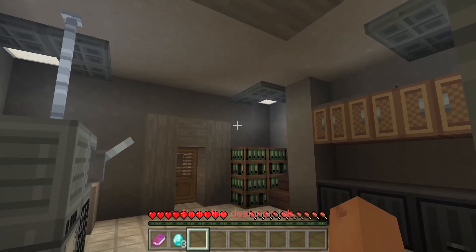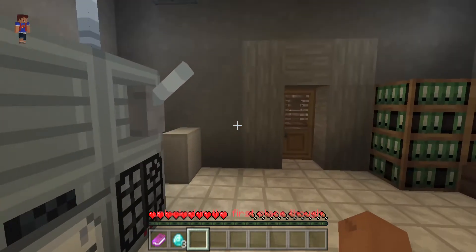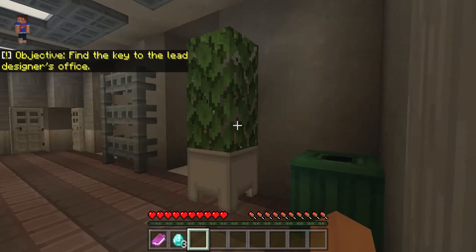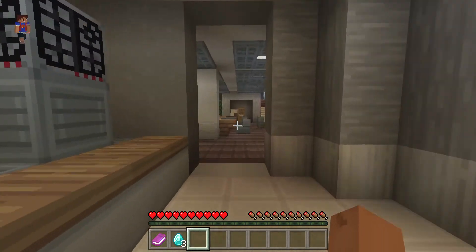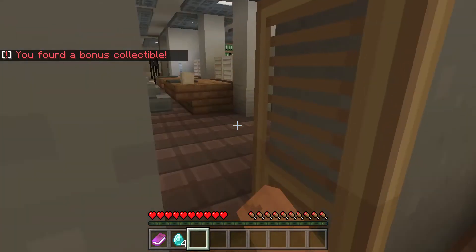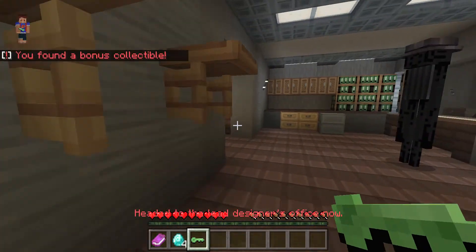I'm in the designer lab. The vault specs should be in the lead designer's office, just to the left of the room you're in now. Might be locked though, but these Endermen seem really prone to leaving their keys in convenient places — not convenient enough to leave the doors unlocked in the first place though. Alright, I have the keys. Headed to the lead designer's office now.